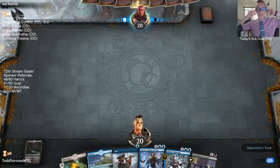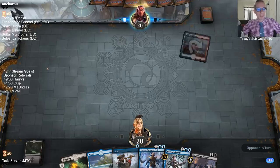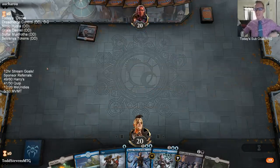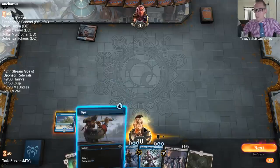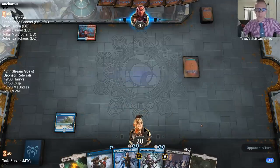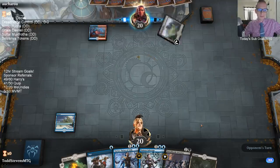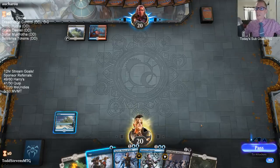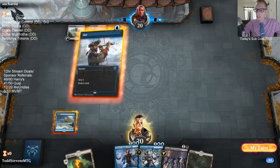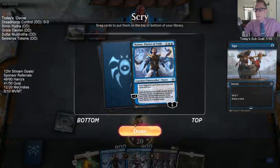All the lists except for the Selesnya tokens are uploaded. If we get to the Selesnya tokens, we'll be making that together on stream. It does trigger when it attacks, so Enter the God Eternals is a sorcery - you would cast that during your first main phase, pump up the army, and then attack after that.